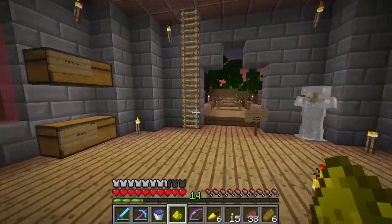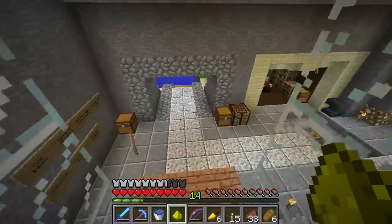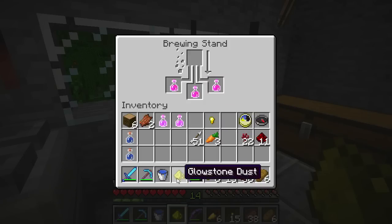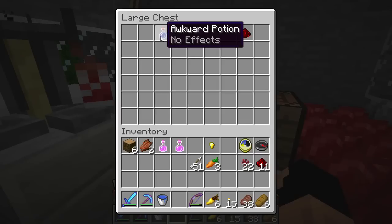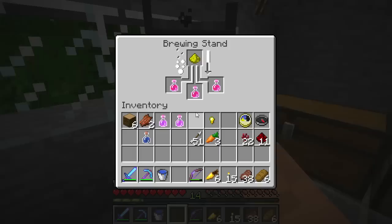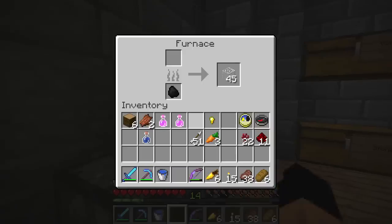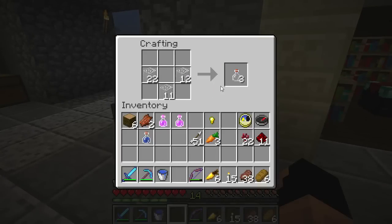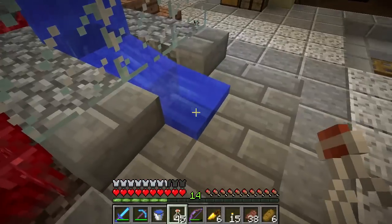We have our potion of instant health II — we'll drop these next to our potion of night vision. Let's sleep while we wait for that other potion to brew. Let's run back downstairs, put this other one in, and then we're going to want to get ourselves some puffer fish. First let me add that in. We also need to make some more awkward potions — we have one already so let's keep that. We need three more bottles at least, so let's grab glass from upstairs. We mass produced glass last time — let's make them into bottles.